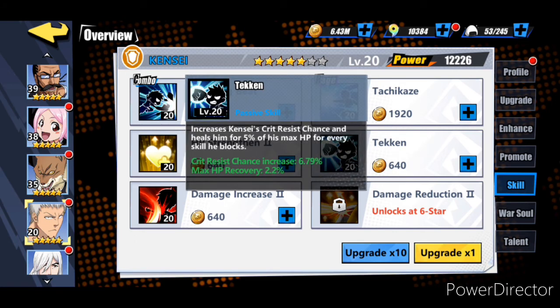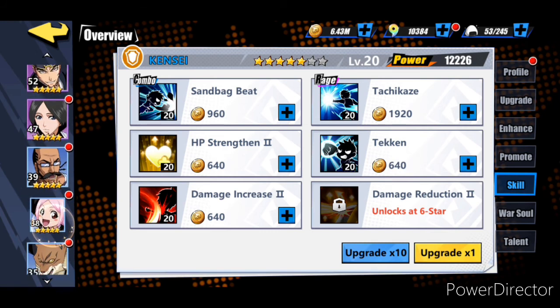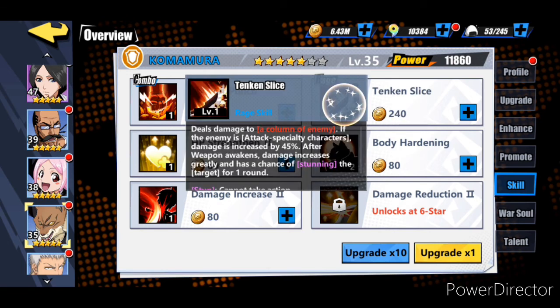Kensei's passive is going to heal him for five percent of his max HP for every skill he blocks - skill means mastery skill and rage skill, not basic attack. That's a good majority of the skills he's going to be able to mitigate and heal from. Now for Komamura, his mastery skill increases the defense of front row allies by thirty percent. His rage skill deals forty-five percent increased damage to attack specialty characters, and after the weapon awakens damage increases greatly and has a thirty-five percent chance of stunning - the highest I've seen on all characters.